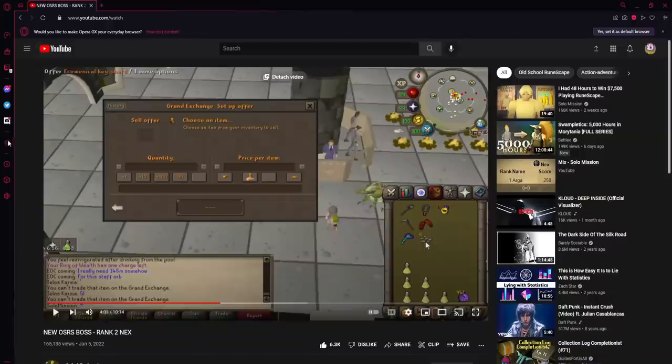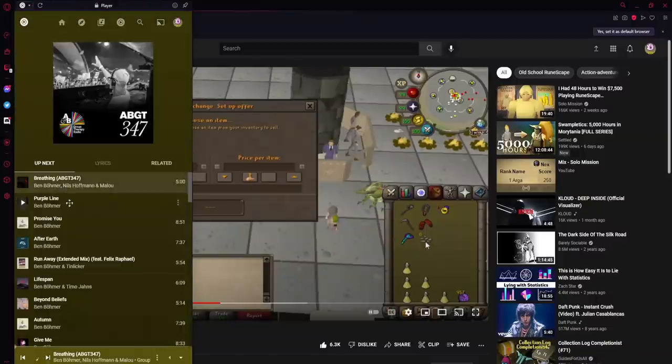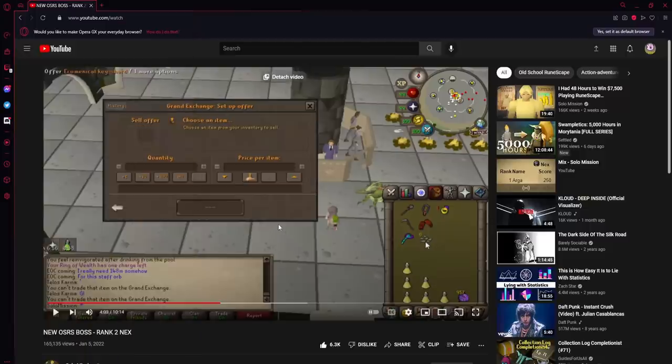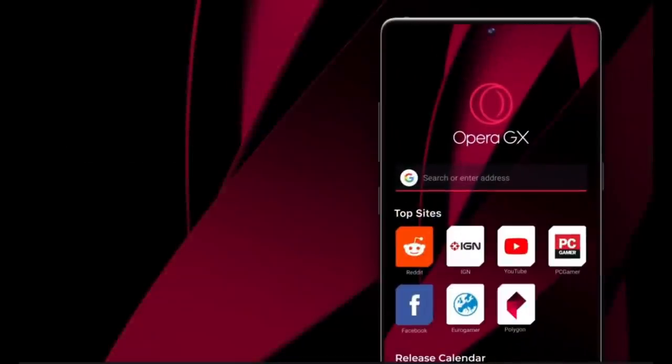There's also the built-in GX Player, which lets you keep your favorite music streaming services in one place. Whenever you start streaming a video or audio in one of your tabs, the player will automatically pause and resume once that tab is finished. Opera GX also works on mobile too, which is a must-have for being on the go.